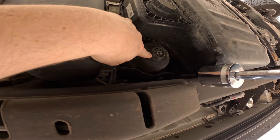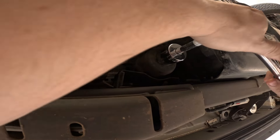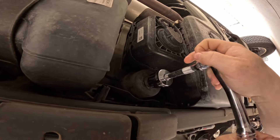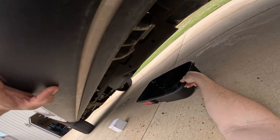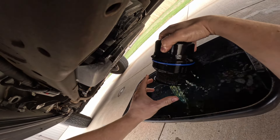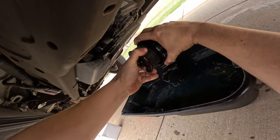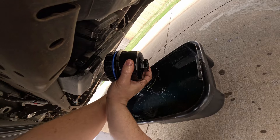Right here is your fuel filter — it's going to take a 36 millimeter socket. Put your socket on and break it loose. Be careful, you'll get a diesel bath. My fuel filter has less than 10 percent life left in it. Break it loose and set it there to drain.